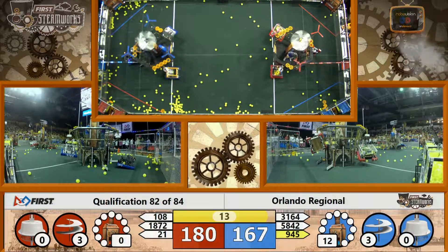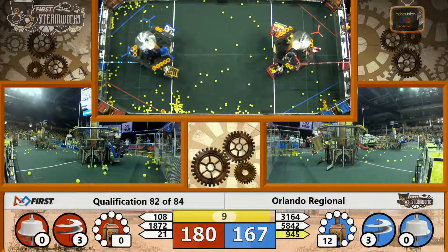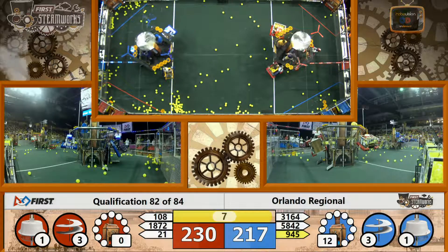Red Alliance has three rotors spinning. Blue Alliance has two rotors spinning, but here they go — the third one is now spinning for Blue.